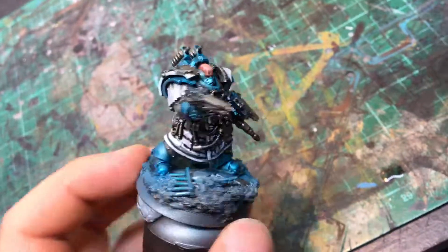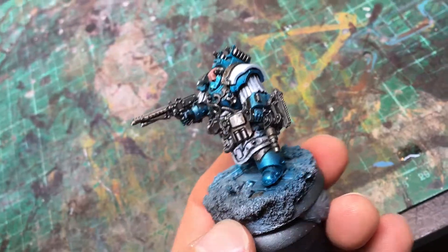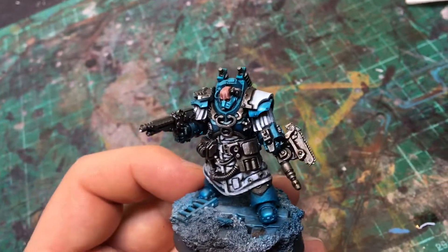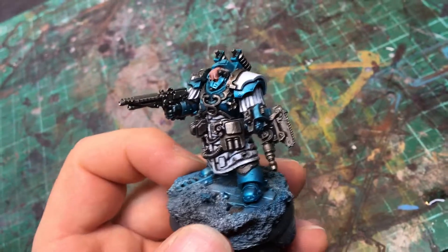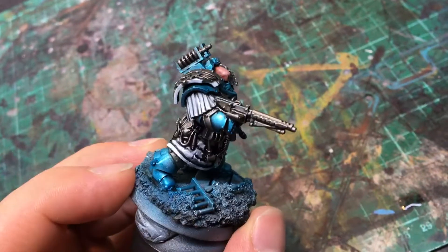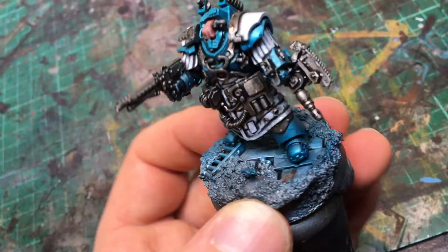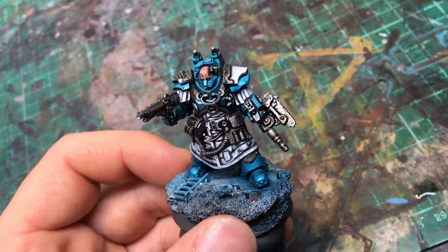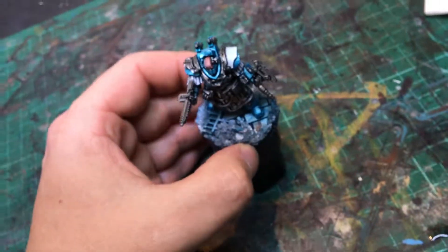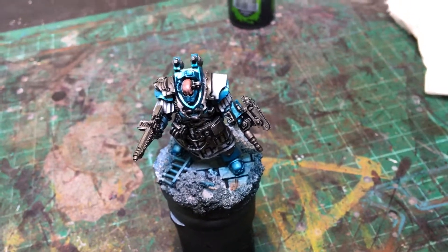We have to put a logo on the shoulder, do some basing, and I think we're pretty much there. I can't remember what sort of gun this is — it's in the rulebook in the Primus Medicae entry. Is it a needler? It's like some sort of poison gun. There's not a lot of guns that look like this thing out there in the range anyway. Always remember to drill your barrels — see you again soon, bye bye.